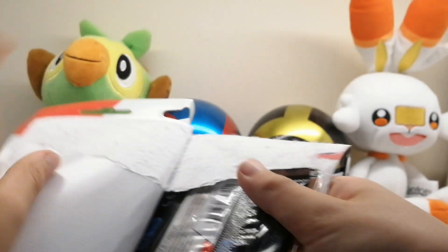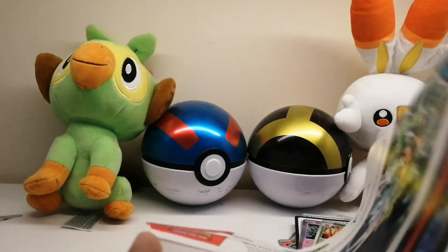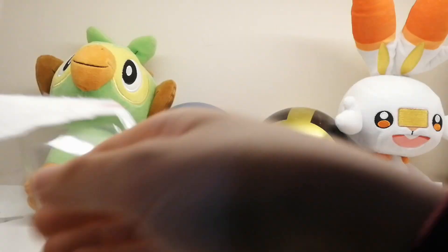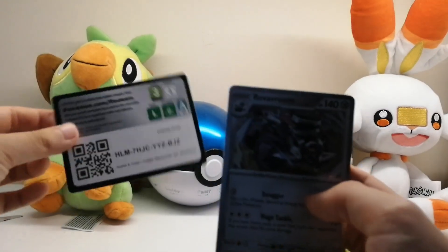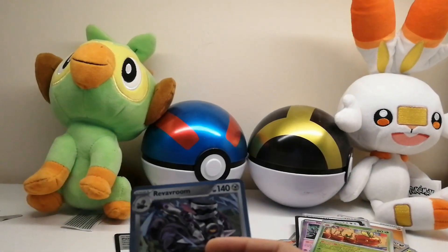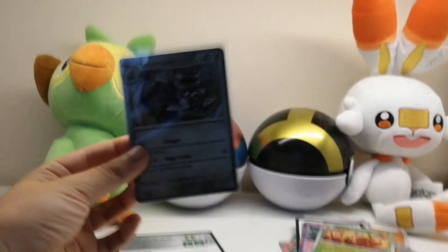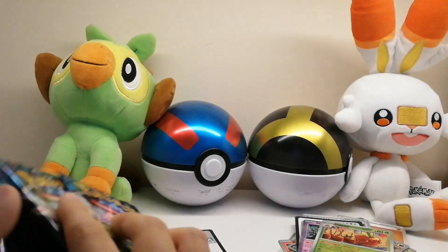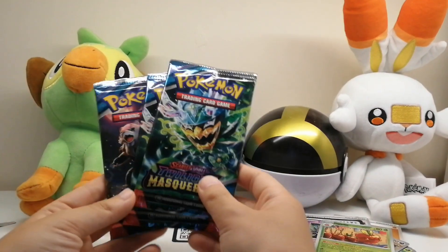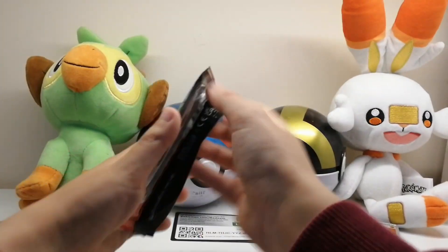Now on to our Rev Room pack — so our second one today. Just getting it out. We have our Rev Room and the code card right here. We've got a regular hollow, so these are our three packs and I'll start with one of the two Ogre Pawn packs.